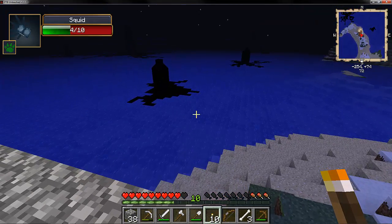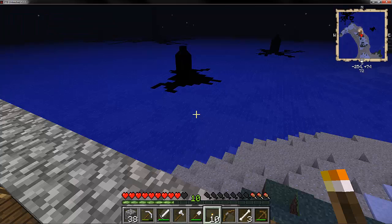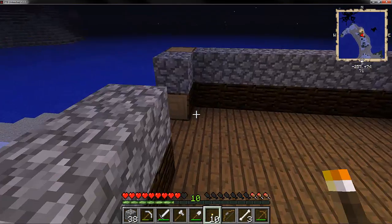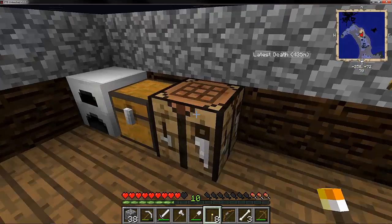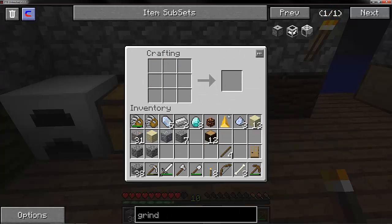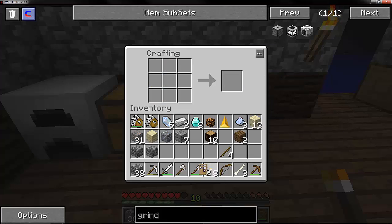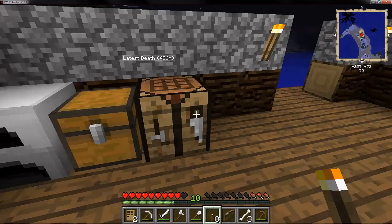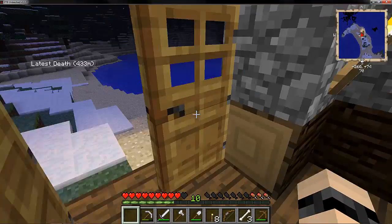Is he getting hurt? Why is he getting hurt? Did he touch oil or something? Ah, that's strange. Let's create some doors, just so we can stay safe. Okay, two doors. Like that. Perfect. Oh, they stack - I do not remember them stacking at all. That's a ton of - it's strange. There we go.